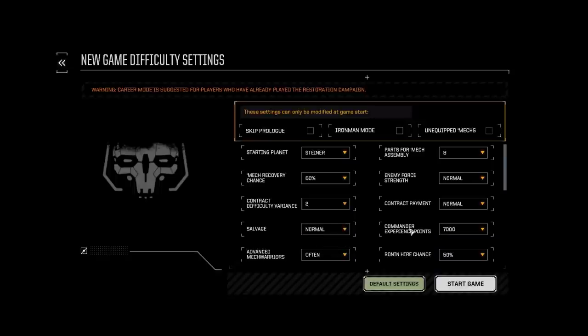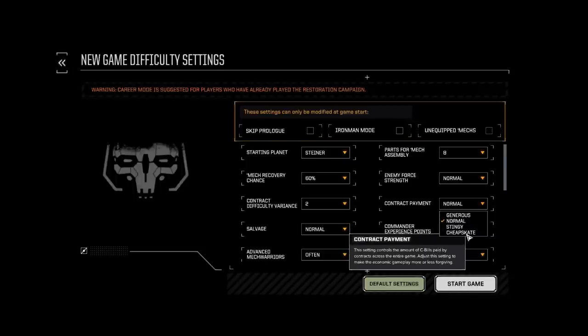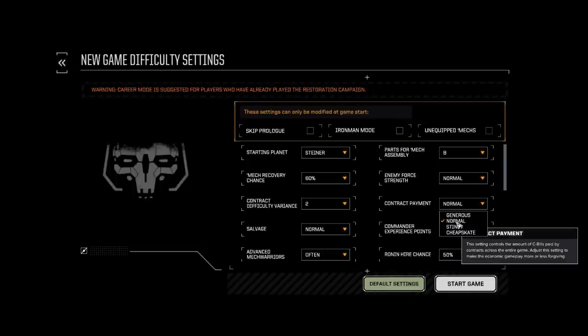Contract payment: if you're worried about how you're going to do, you can set this to generous so you get paid a lot of C-bills for your missions. Or if you want a real challenge, go down to Cheapskate. I like to leave this on normal, because the way I play I generally don't sell mech parts for cash. I leave it on normal so I'm getting some C-bill influx — you'll need it because you have drop costs to pay when you drop your mechs down based on their weight and value.